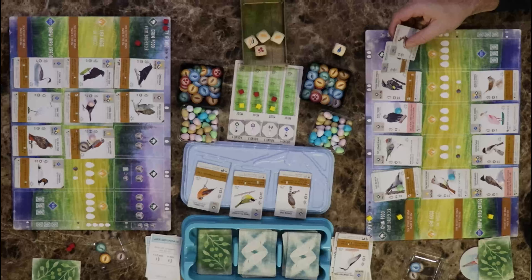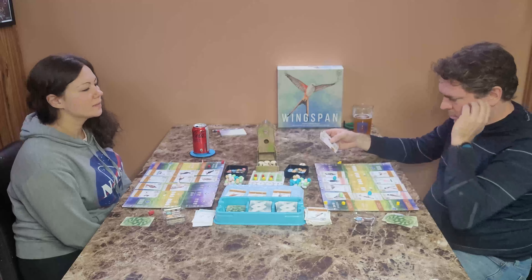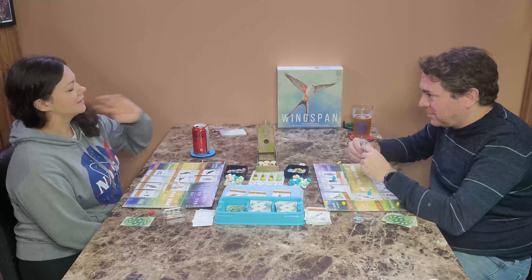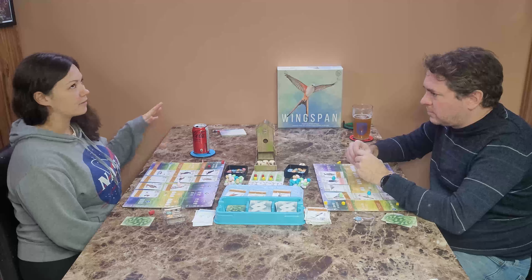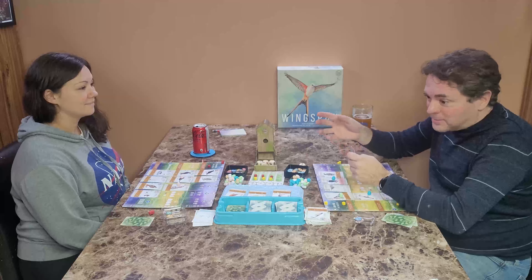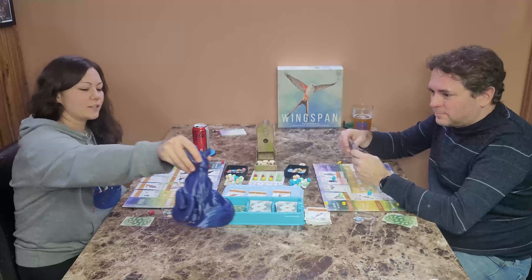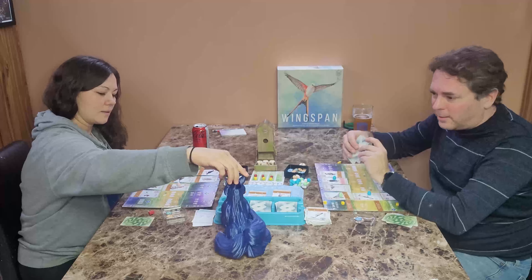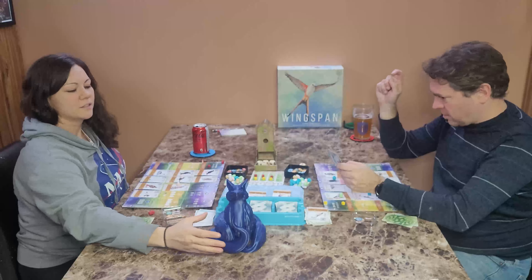I'm going to play a bird which costs me one egg, a fish, a wheat, and a worm — that gives me the Roseate Spoonbill. When played, draw two new bonus cards and keep one. I think I'll keep this one. I only have four eggs from getting rid of the food — I only need to roll one die. It's a mouse — what are the chances?